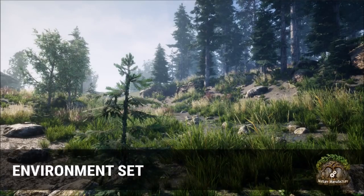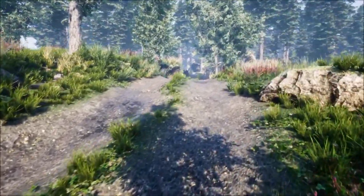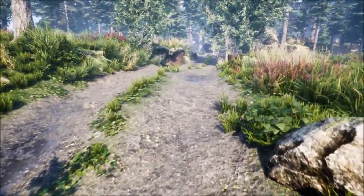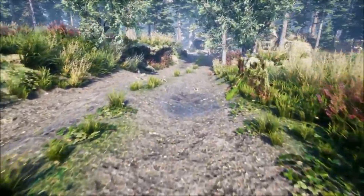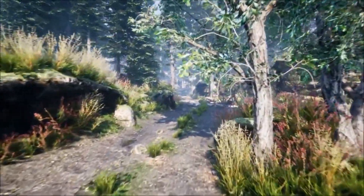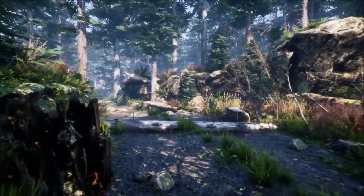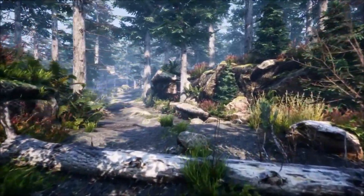The next one is the environment set and it's a huge foliage library for forests, landscapes, grasslands, meadows, and mountains. All assets are optimized and the trees are fully billboarded. It includes 8 fir trees, 7 poplar trees, 12 rocks, 26 grass models, and 47 ground materials.